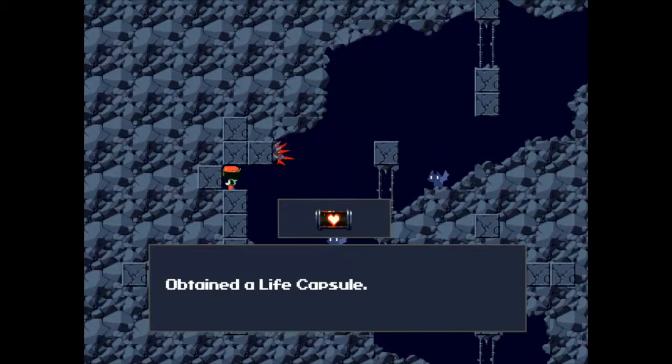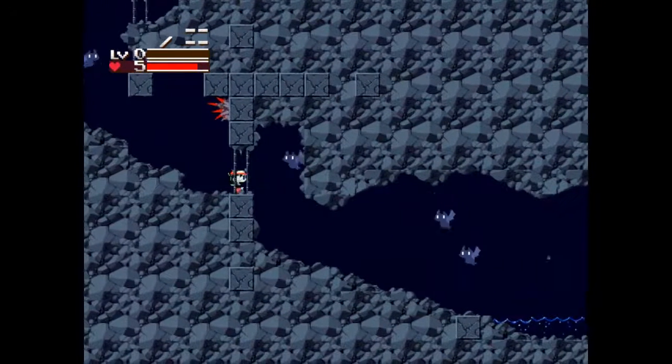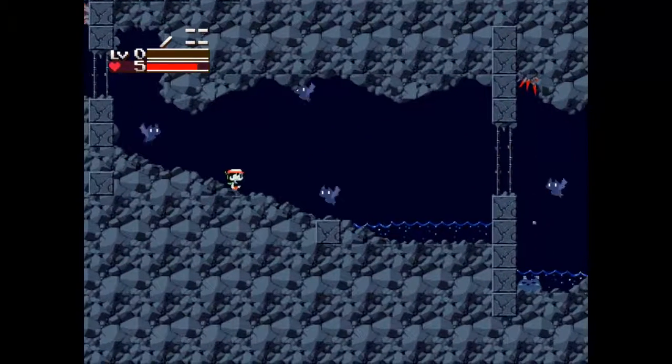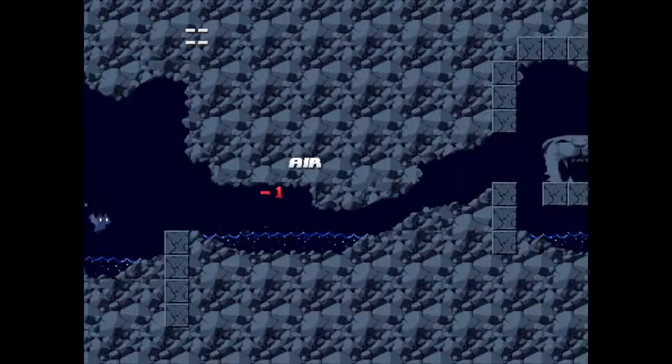Come up right here, you get your first life capsule. Life capsule will increase your max life — all good stuff like that. The bats — touch them, you get hurt obviously, like I did earlier. Jump over here, jump that way, hurt a little bit.